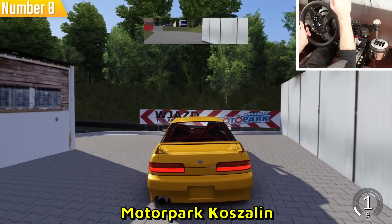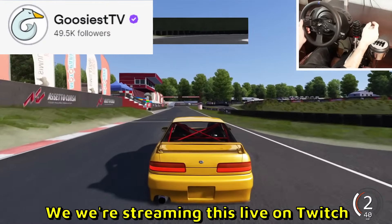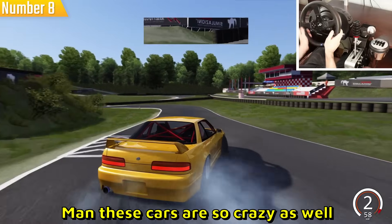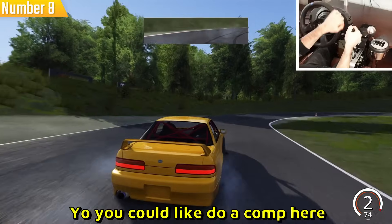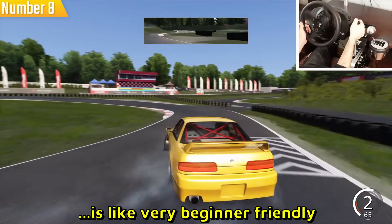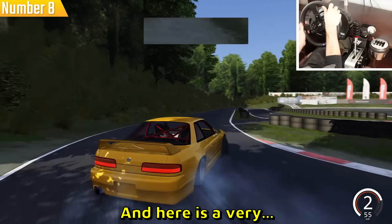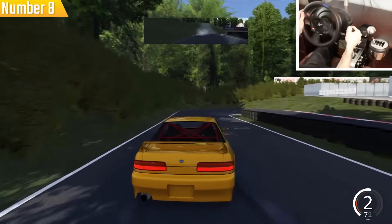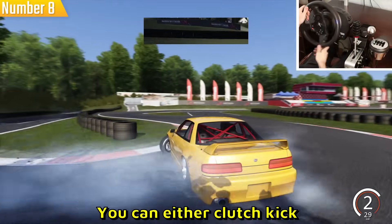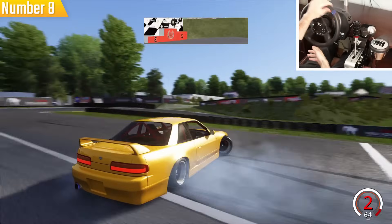The next map is Motor Park Kojalin. I remember streaming this live on Twitch — let's see if I still remember the lines. The cars are so crazy. It even has these boxes on the ground — you could do a competition here hitting the rear tires through the boxes. This isn't very beginner friendly; it's quite narrow and the sharp corners can throw you off. There's a very weird 180 corner where you gotta slow down early into first gear or clutch kick it hard.